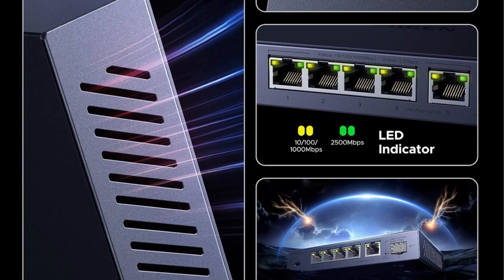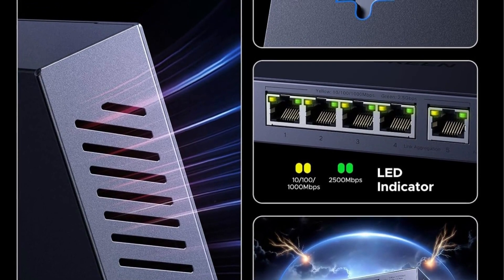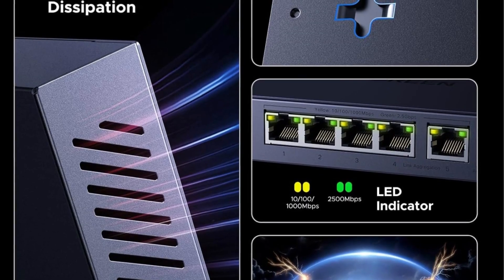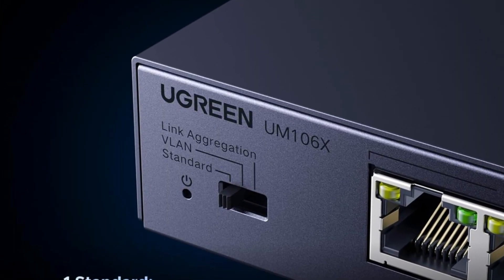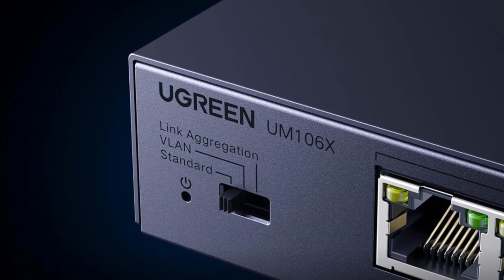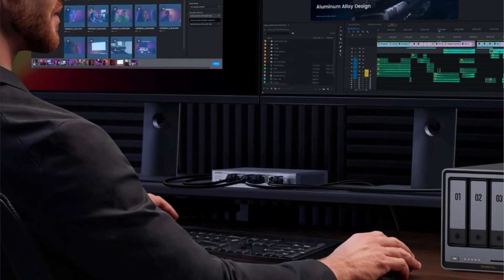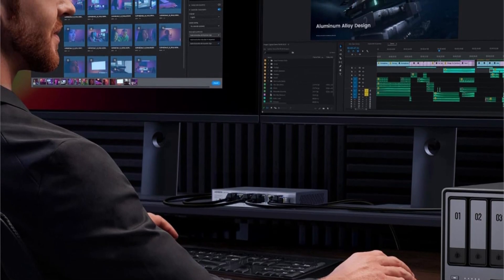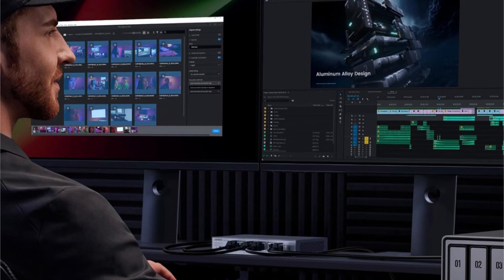The 10 Gigabit SFP+ port offers flexible deployment with optical or RJ45 modules. Plug-and-play design ensures quick setup, with status LEDs indicating speed. Built for durability, it features 4KV lightning protection, a rugged metal casing, and efficient heat dissipation. Compatible with desktop or wall mounting, this switch combines premium build quality with professional-grade performance.